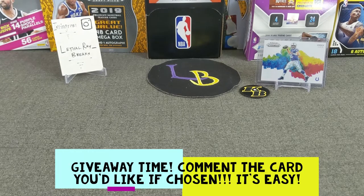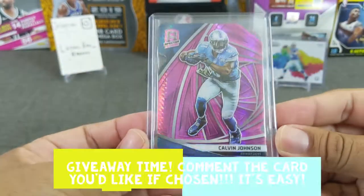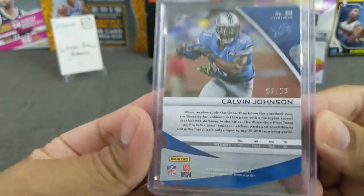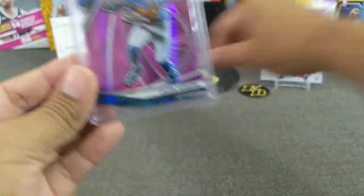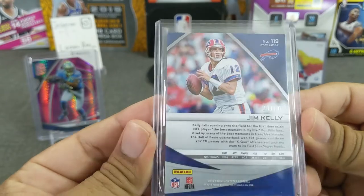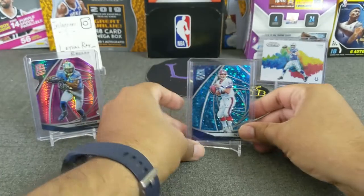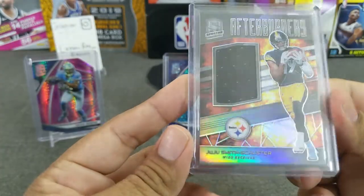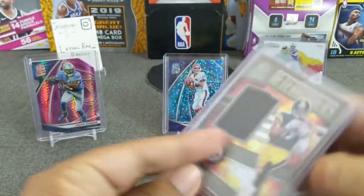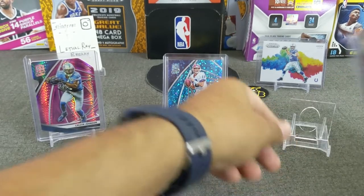Now let's go ahead and go to the giveaway — this will be a football giveaway. You have to pick one card, just one card. Here's what I'm going to be giving away. First card is a Calvin Johnson from last year's Spectra, 2019 — this is a die cut, pink, numbered 8 of 20. Second card is a Jim Kelly, Hall of Famer, quarterback. And last but not least, a JuJu Smith-Schuster Relic — Afterburners, numbered 4 of 199. Go ahead if you want to join this giveaway — all you have to do is just choose one of these three cards.